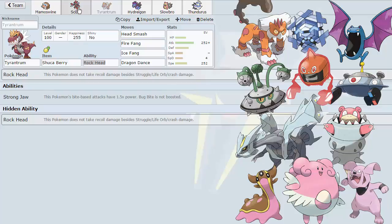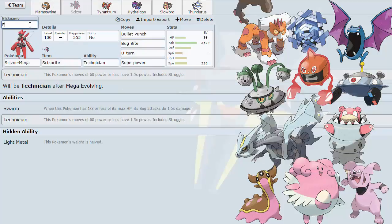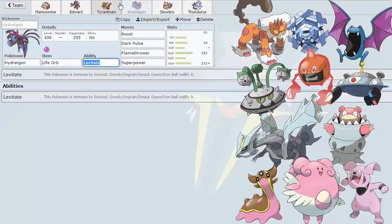Our next Pokemon is Hydreigon. We don't have nicknames yet — my Scizor's nickname is Edward, for Edward Scissorhands of course. I need nicknames for the rest and I'm recording this on Tuesday, so the team was prepped well in advance. Hydreigon puts in a ton of work and I have to be extremely aggressive with it. We're rocking another Life Orb set with Roost, Dark Pulse, Flamethrower, and Superpower. With 24 attack investment, Superpower two-hit KOs max Defense Bold Blissey: it brings it to about 35–38% on the first hit and knocks it out on the second.